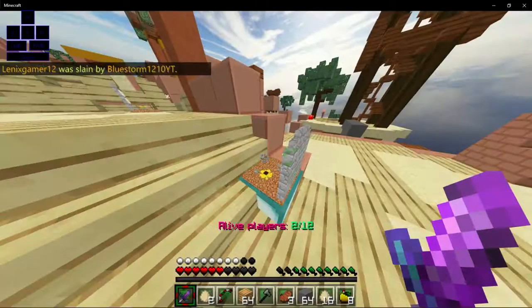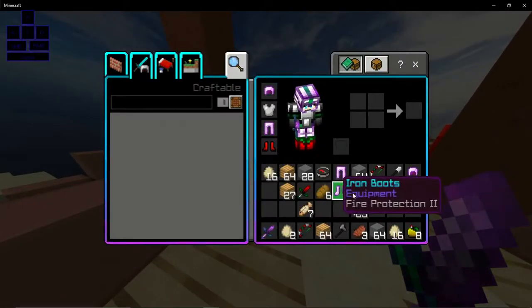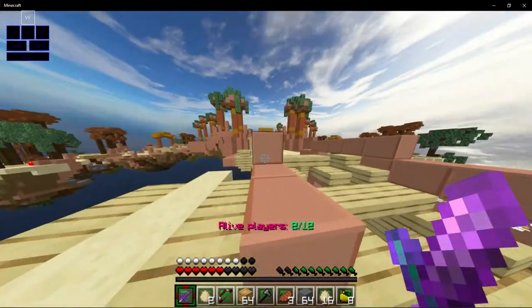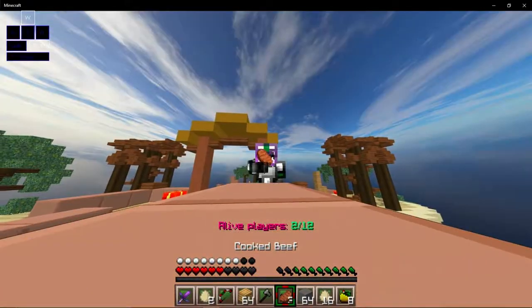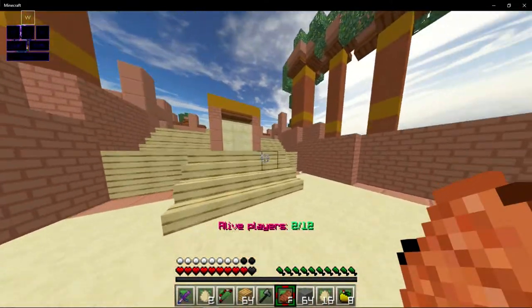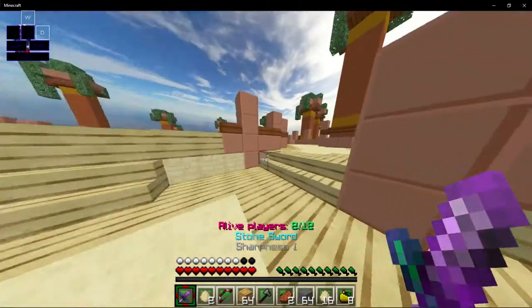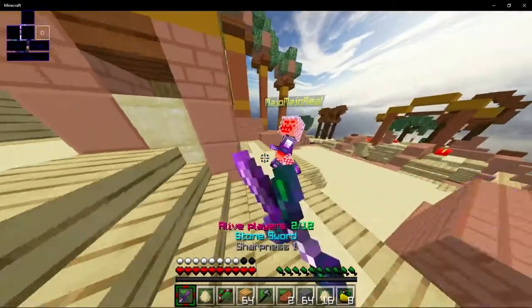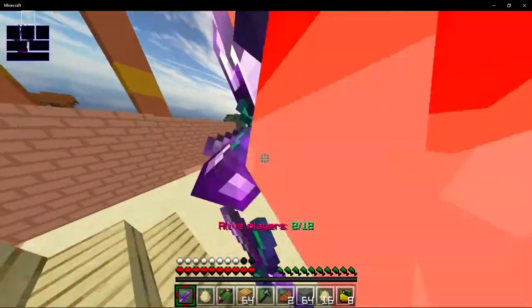He took like no health from me but he had like so much health. Going out of the stack, you can't just consume 50 of them and have like 50 hearts. Not if I had some sort of absorption or something.